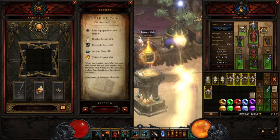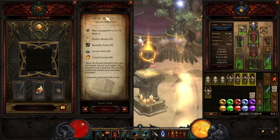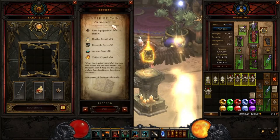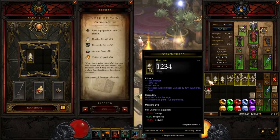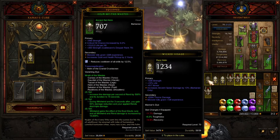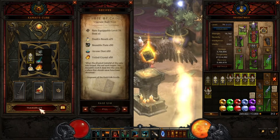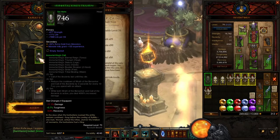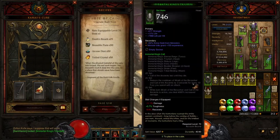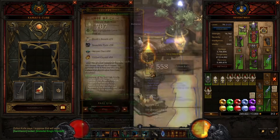You'll have to farm these up, but once you get enough to use the Cube to upgrade your rare items, this is a lot quicker and easier. Just come in here and use the Cube — and right there, first try, Immortal King! I got the helm. I'll just take these back and cash them in.